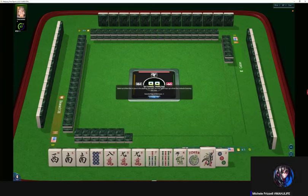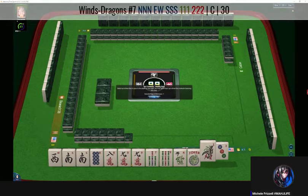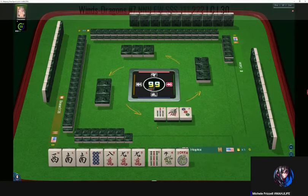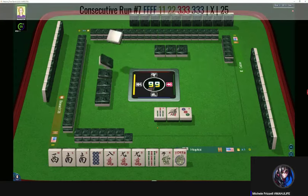We have west and south. We might still be able to do news concealed. Let's let the seven bam go. If we can get a seven dot, maybe we could do seven, eight, nine, nine. We got like numbers with ones — look at that, wow, that's something else right there. Okay, let's pass two.